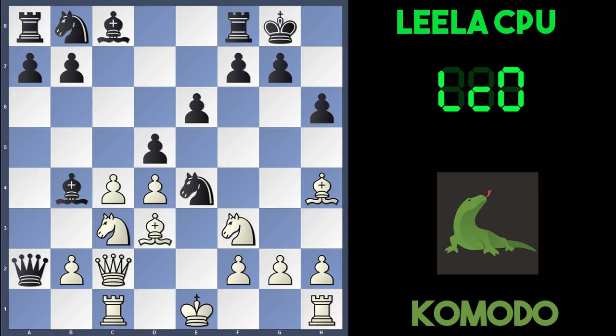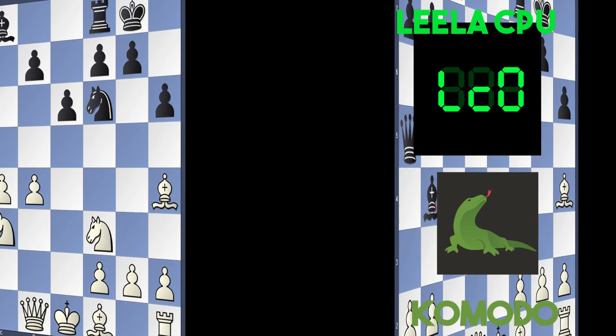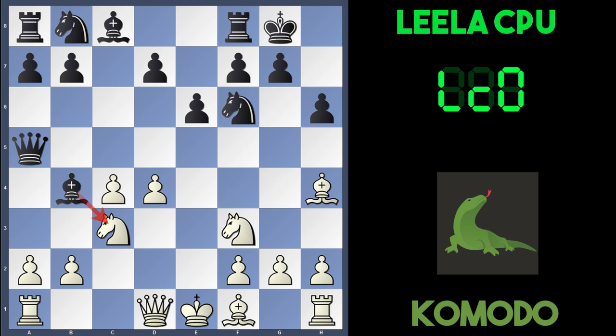After Bd3, Qxa2, the knight is still pinned on c3, then Bxc3, pawn takes bishop, and Nd2 attacking the pawn on e4. Qa5 and Qxe4. This is what was given in most games that humans have played. I put this through Stockfish and it gives it as black being slightly better. So maybe this is why Komodo didn't play Qc2, because after a few more moves it's actually quite good for black.